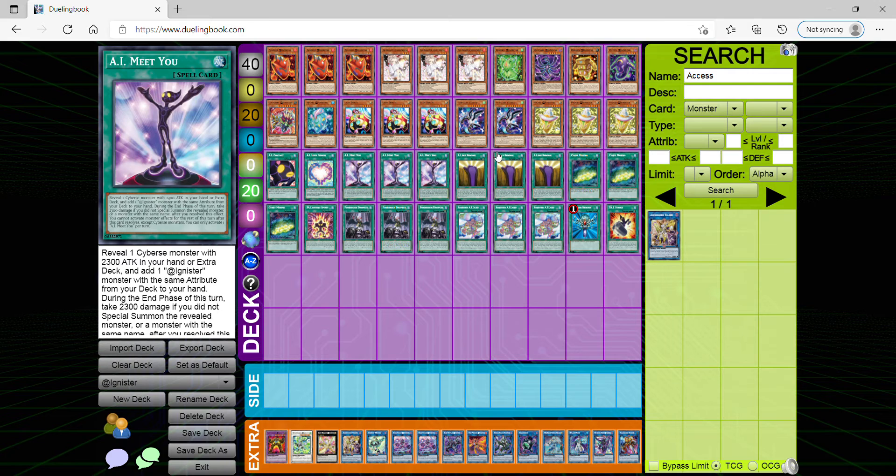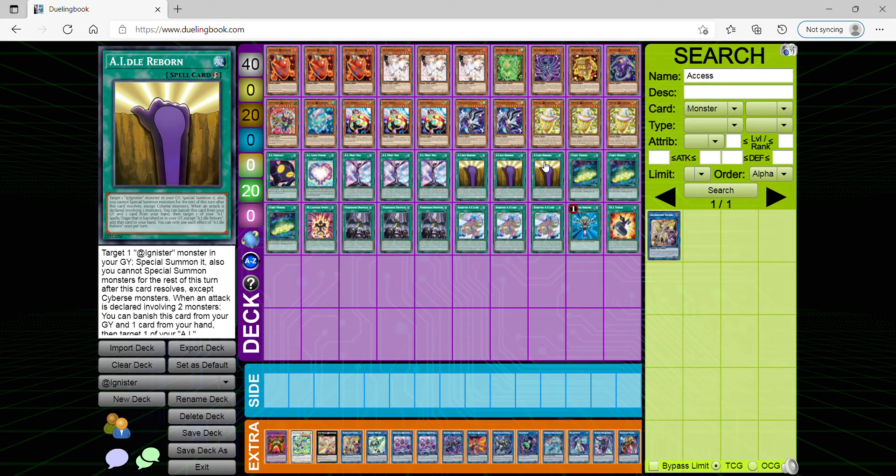Idle Reborn lets you special summon an @Ignister monster from your grave. The reason I play three is because it lets you retrieve one of your @Ignister spell and trap cards from your graveyard or banish zone, as long as an attack is involved with two monsters, which becomes very useful. Even though you have to banish one card, it at least helps you get into a certain card that might help you later on.